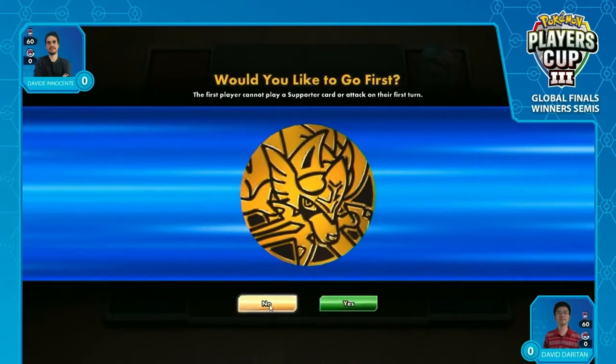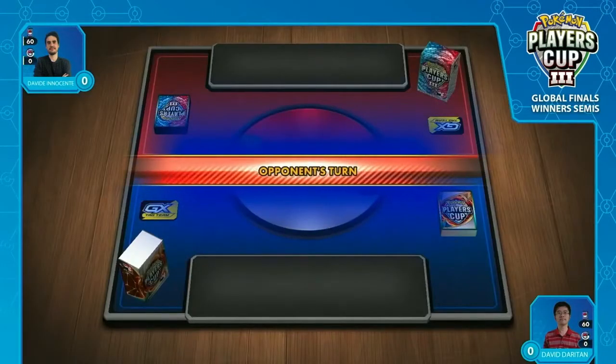We've got two archetypes that have been around for a long time, so let's head into the game and see which one of these old favorites is going to get their player into the top four. We are going to be following David's side.